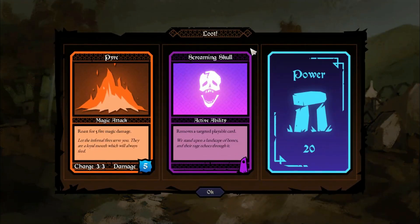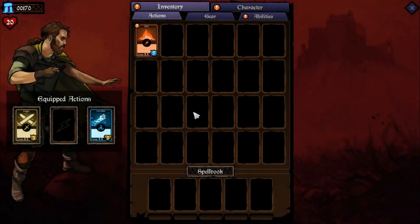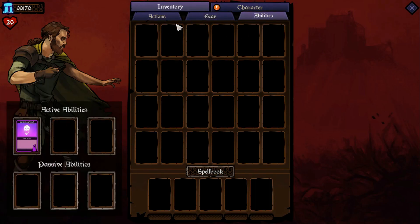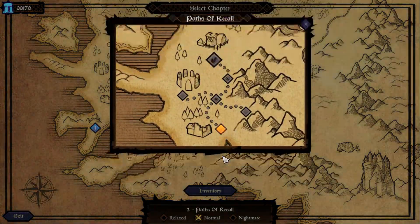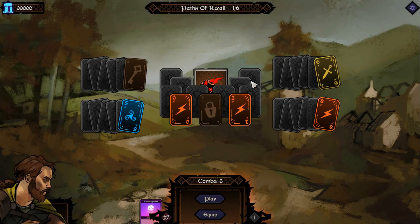That's the game, but that's only the first thing. You have different cards and different abilities. For example, this one is a fire card — you're gonna have cards of this color. Screaming Skull is an ability, not an attack. Power is a resource you're gonna use later in the game. You can equip new skills, gear, and abilities. Your character levels up too. It's like an RPG in some sort — it has a lot of depth and a lot of progression with the character.